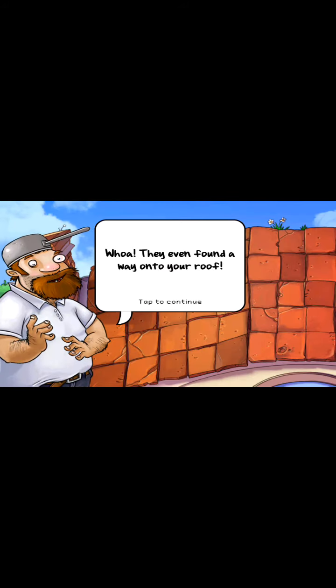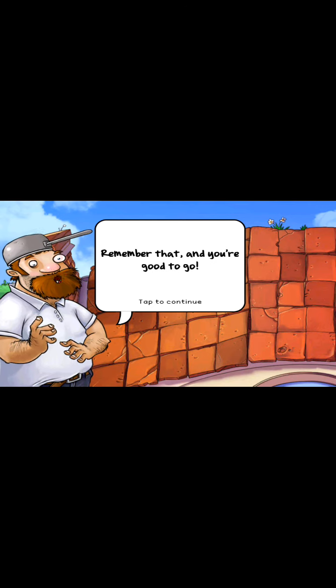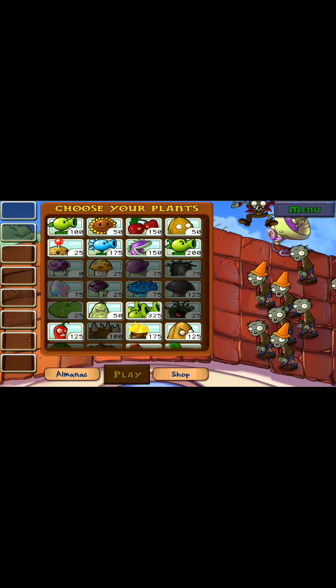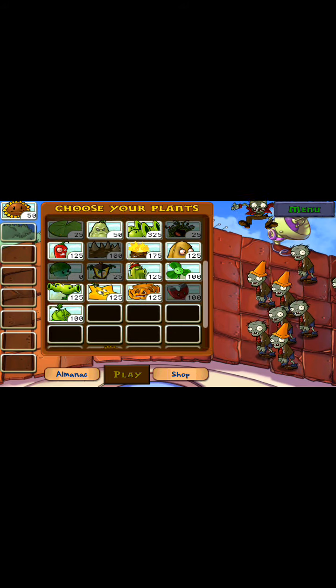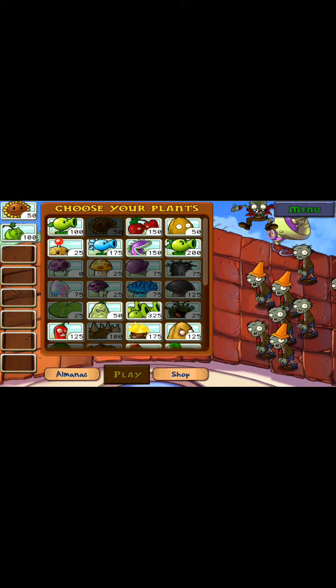Oh shit, I forgot about this. The zombies have even found their way onto your roof. There are some persistent zombies. Don't need to use Cabbage Pulse here - remember that and you're good to go. Alright, so this doesn't look too difficult. Obviously we're going to take Sunflowers, obviously we're going to take the Cabbage Pulse. Can I move the screen across? I don't think I can. Could I put Peashooters at the front? I'll take them just in case.